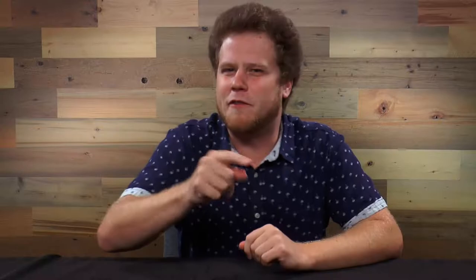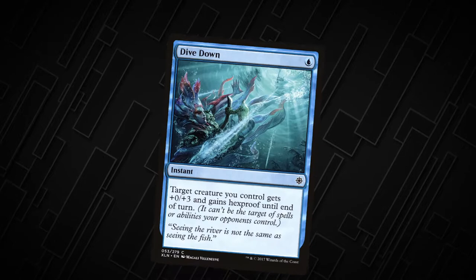If your opponent tries to destroy one of your creatures with a removal spell like Murder, you can respond with Dive Down to give it hexproof in response so it can't destroy the creature.